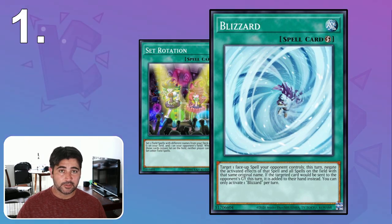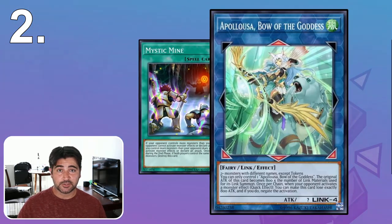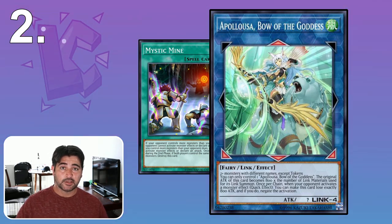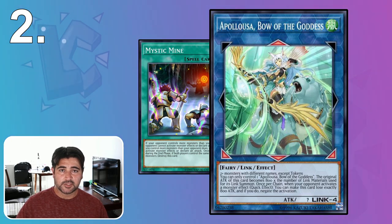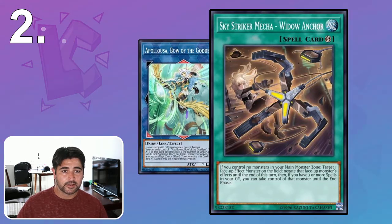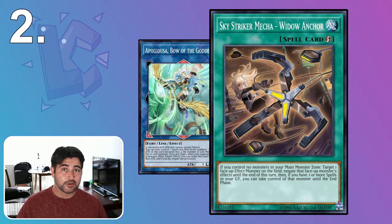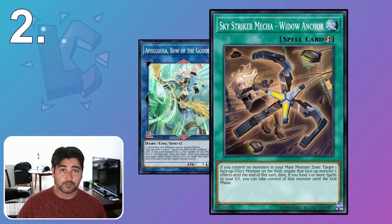One method for dealing with your opponent's Mystic Mine is linking down until you have the same number of monsters as your opponent — combine all your monsters into an Appaloosa, and if you both have one monster in the end phase, it'll be forced to activate its effect to destroy itself. You can also take control of an opponent's monster with Widow Anchor or Skystrike to force Mystic Mine to activate. Depending on whose end phase it is, this may or may not work in your favor.